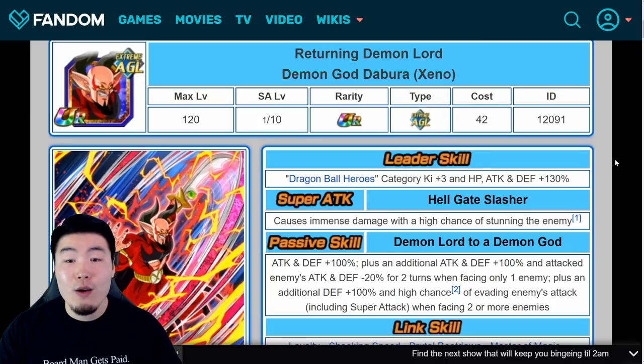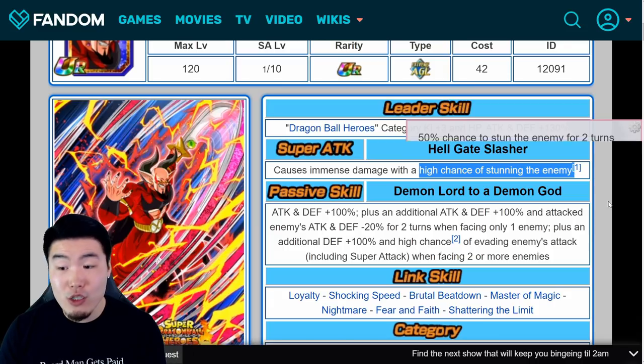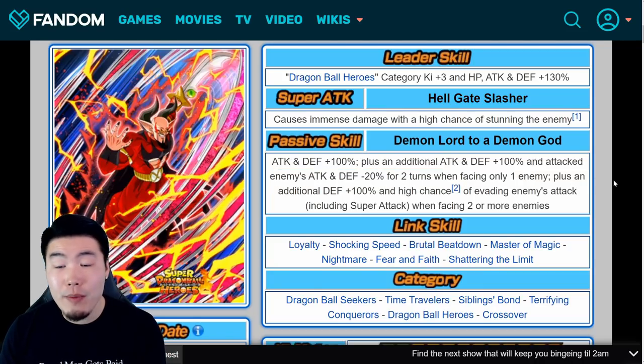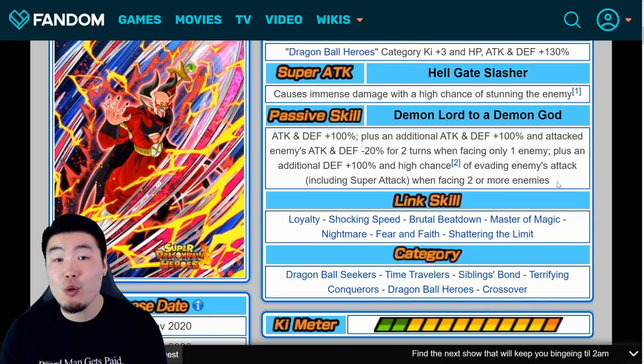Now at number four, we have AGL Demon God Dabura. This unit initially wasn't that impressive to me, but after I rainbowed him and took him on a couple of events, I realized just how versatile this unit is — both offensively and defensively. He has a high chance of stunning the attacked enemy for two turns on a super attack, and he gets attack and defense plus 100%, with an additional attack and defense plus 100% and debuffing the attacked enemy's attack and defense by 20% for two turns when facing only one enemy.